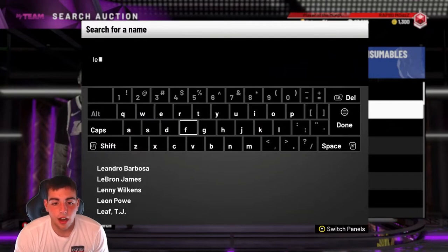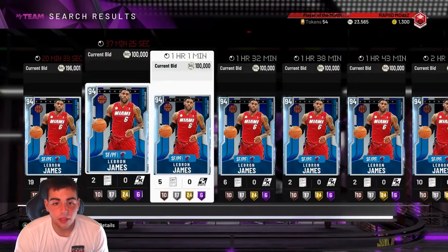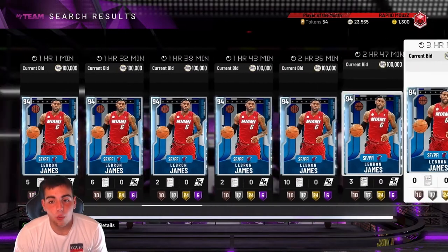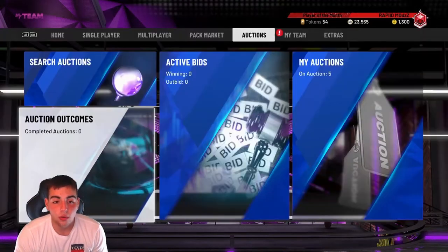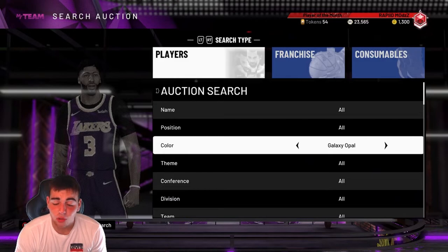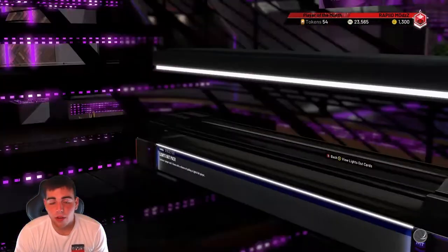If you have a lot of MT, Diamond LeBron James is another good buy — he's out of packs and I believe his price will rise. He's at 200K but you might be able to get him for around 180K and flip him for 220 to 230K. Personally I bought mine for 250K and sold for 200K, so I lost about 70K including the tax reduction — so be careful, but getting him for the low is worth it.